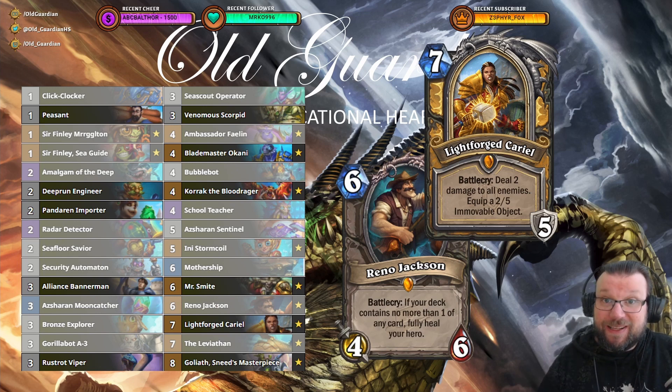Actually, one of the funniest cards in this one was Ambassador Faelin, putting all of those colossal minions at the bottom of your deck. And that can sometimes give you quite nice value. I don't know how this should be built yet.